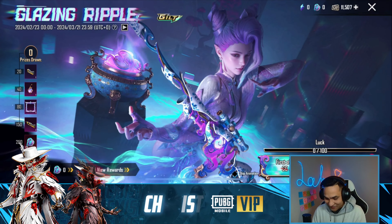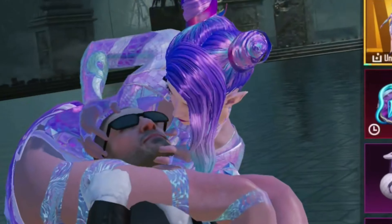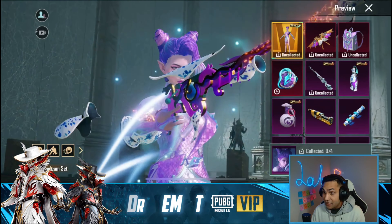There goes my UC! Today we're going to spend this 11,000 UC on the new ultimate that just landed on PUBG Mobile. This glazing ripple looks crazy - let's see what this crate has.